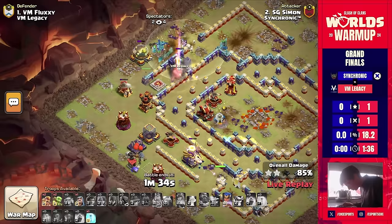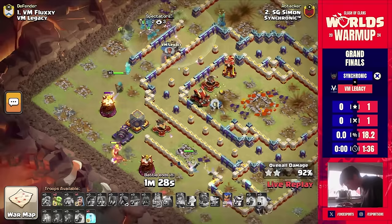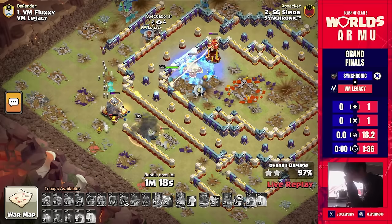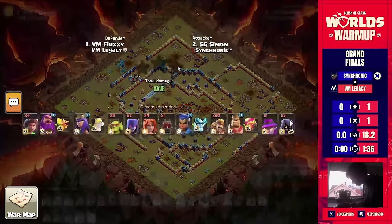This is racking up some time, but their opponent did get a one star — so this is going to get a three star here. Dropping a freeze, royal champion jumping, and it is indeed a triple here for Sochronic — getting it done and giving them a two-star lead.